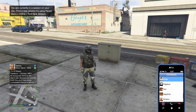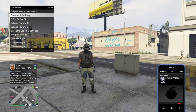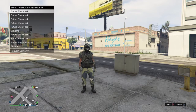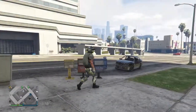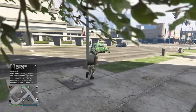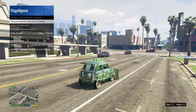Now we're gonna order the car we want to duplicate. For the purpose of this video I'm gonna use the Issi Future Shock, and I suggest you use that too because they sell for the most. Any arena war car that is fully upgraded will work. You can also use Benny's cars that are fully upgraded — the upgrades are what they sell for most. So from here we're just gonna get in the Issi Future Shock, open up the interaction menu, call our MOC, and request it.